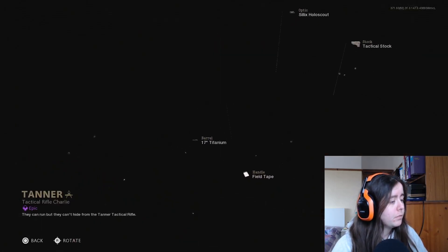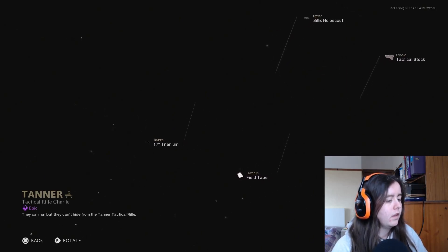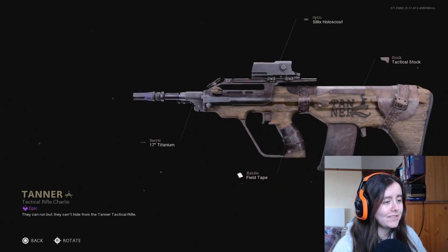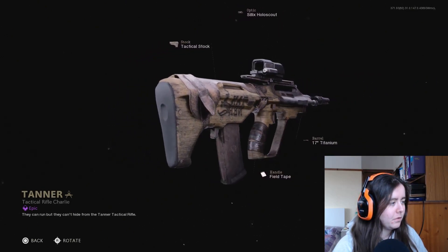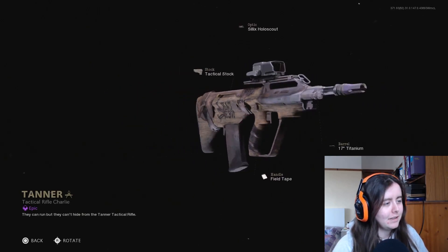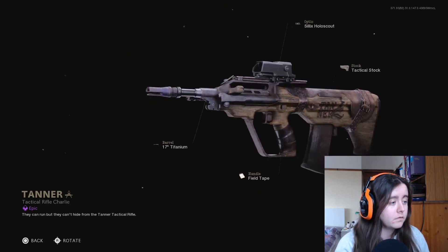You do get a blueprint for the org. When it loads up it's gonna be a fairly dull blueprint. I like the engraving of Tanner at the side though, but the actual blueprint itself has quite a wooden look - it's not exactly the most vibrant or fun to look at. Some people really like this; they prefer the more muted colors.